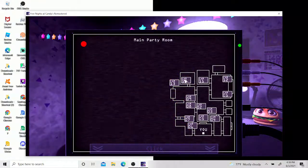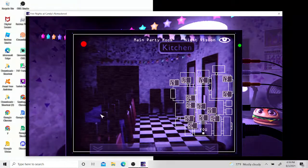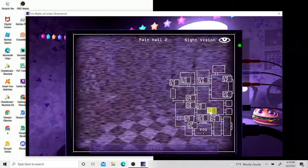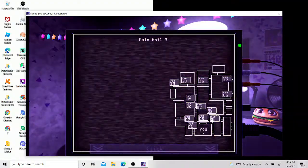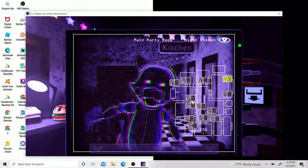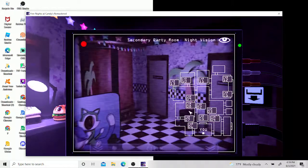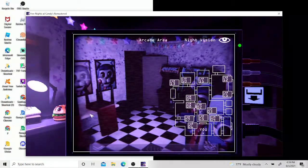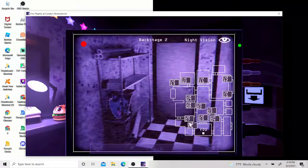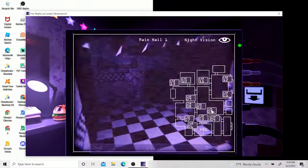If you lose an hour, go on night vision mode and look for the origami cat spawns to get it back. One spawn is on the desk, one on camera 12 on the table, and there are more on camera 9. You can only find origami cats in night vision mode. Just click on them and you gain an hour back, plus everything you had is restored.